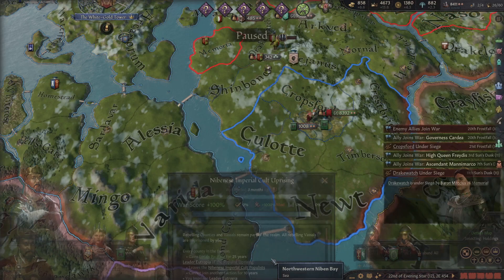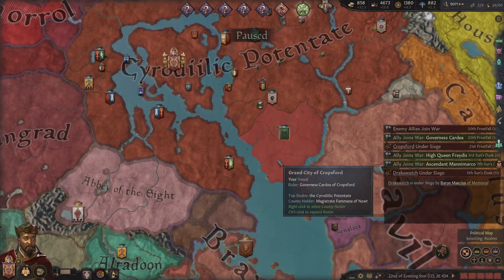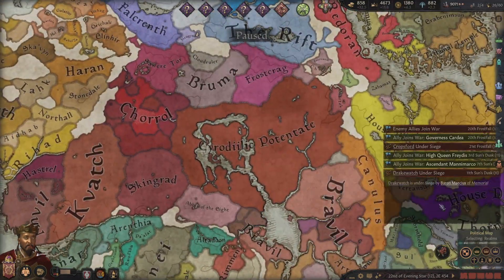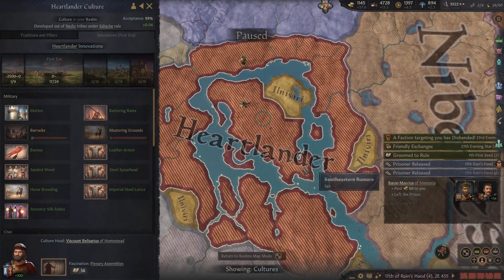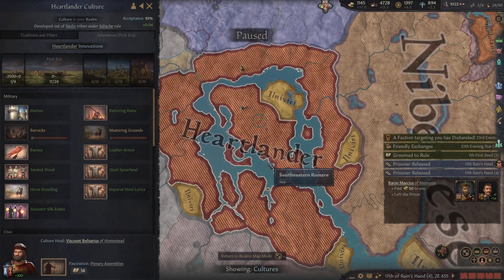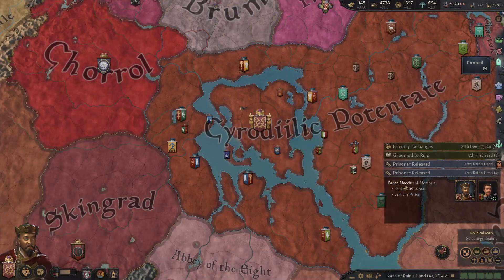100% — boom. I guess we got lucky and chose the right target to start with. Very cool, we kept it together. I've been trying to figure out how to form a hybrid culture with the Heartlanders, but it seems like hybrid cultures aren't a thing in Elder Kings, sadly. So we're just going to have to do this the hard way.